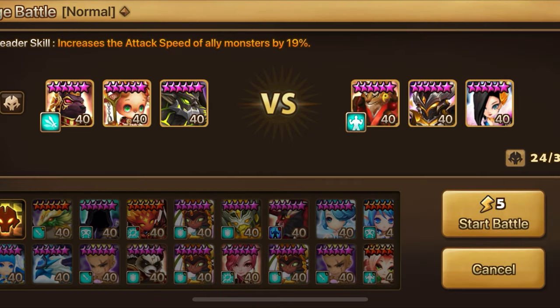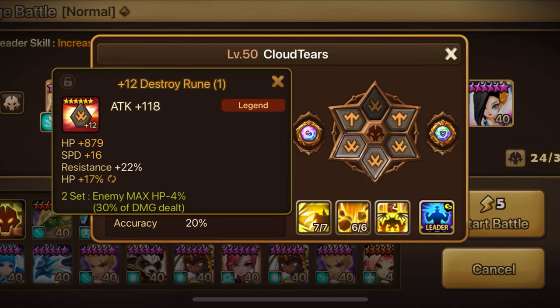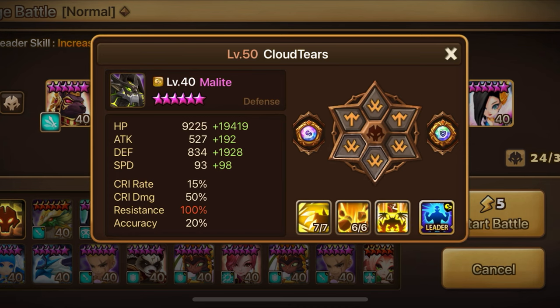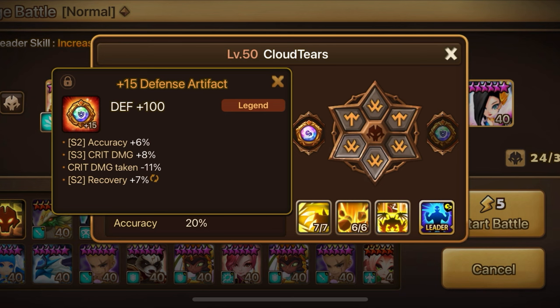I think we'll be able to out-destroy them and mitigate it a lot with our shielding. I'm running Khmun on destroy, Raccoon on destroy, and I'm trying this new Malite build that's double destroy. Destroy sets also stack, so in a destroy battle where you're racing to destroy as fast as possible, you're getting more destroy out of Malite. We're going to be trying a double destroy build today.